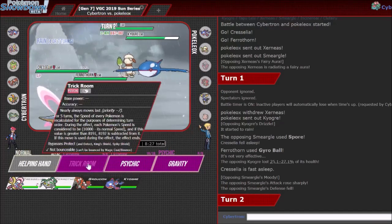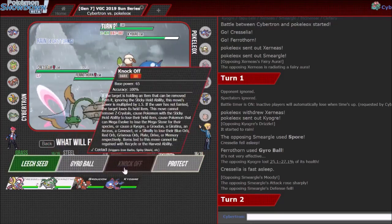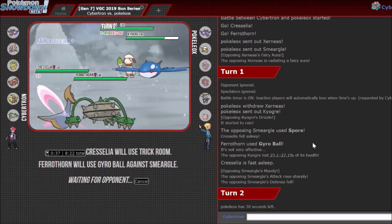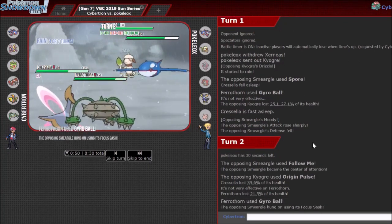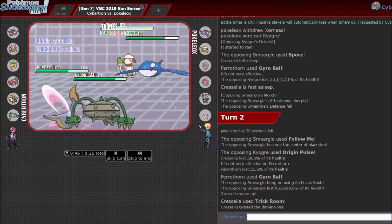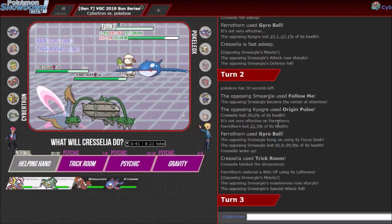Forcing that switch out is nice. I'm just gonna go for Trick Room here again, and Gyro Ball the Smeargle. Smeargle could King's Shield, but I think you'd have to be worried about Power Whip going into Kyogre — although I actually don't have Power Whip, I have Knock Off. He's just gonna follow me and Origin Pulse — that's fine. You can see Cresselia is so tanky, it takes that really easily. If I wake up here, that's really good, and I do wake up. Nice. It gets an Evasion boost though, which can be kind of scary.